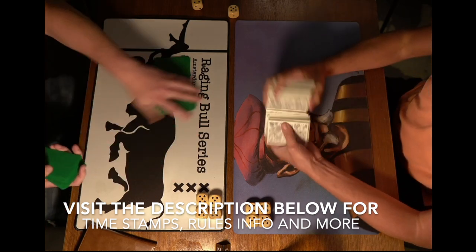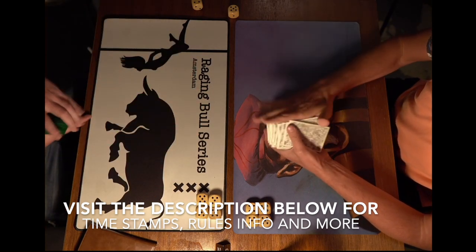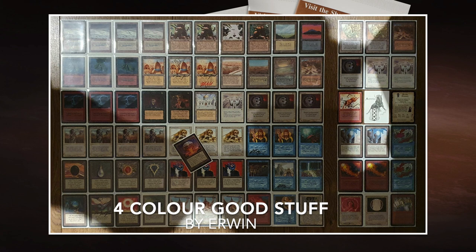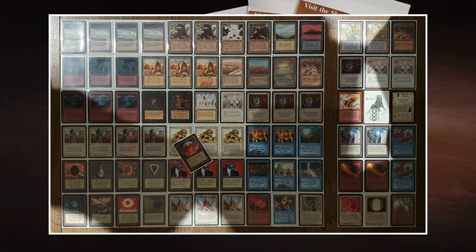I'm going to start with the deck techs. I have beautiful deck photos of both decks. Starting with Erwin's 4-color Good Stuff deck. This is what I call a Good Stuff deck — the name already implies what it is. You look at the colors in Magic, take the best cards, and put them together. You take out all the good stuff: the staples, the restricted cards, the power cards. You get a very powerful deck. We see all the power cards, the Moxen, the black splash for Mind Twist and Demonic Tutor.